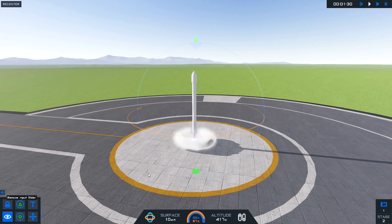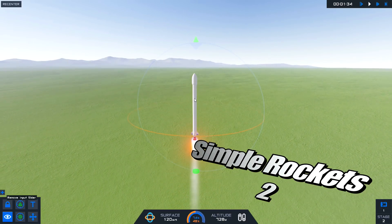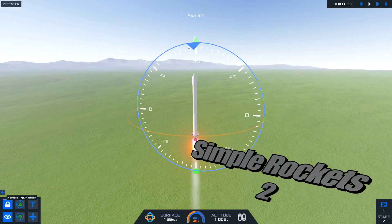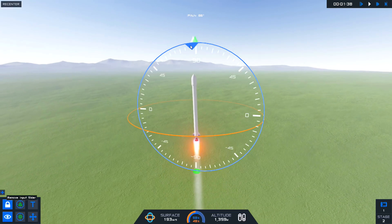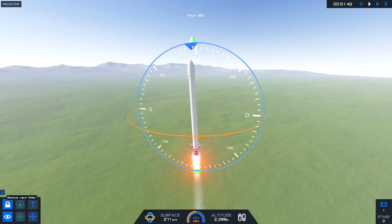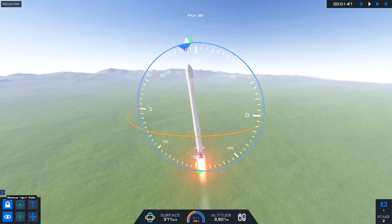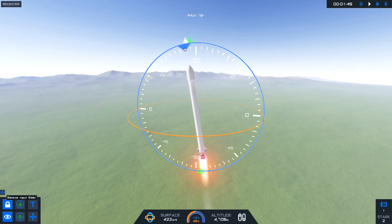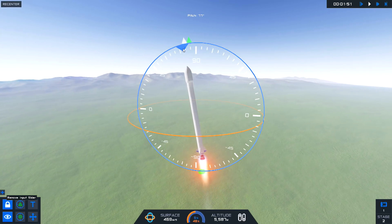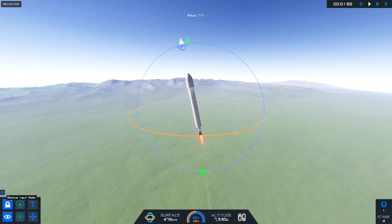Hello Kerbals, or should I say Rocketeers, because we are playing Simple Rockets 2 — the 3D game which is similar to KSP where you build your rockets, launch them, and do missions on other planets. However, it's not fully fleshed out; it has what seems to be a touch control interface currently on Steam, so I'm assuming they could port it to Android and iOS at some point.